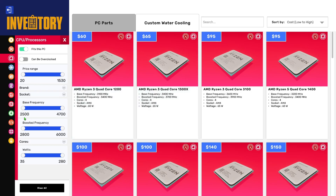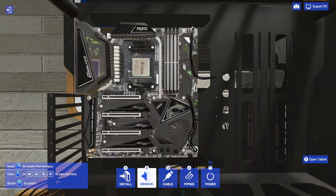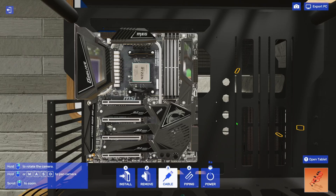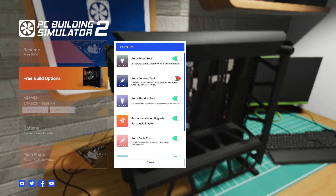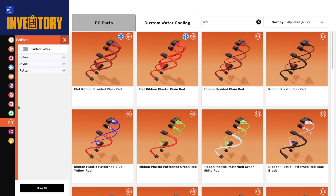Let's get the CPU installed and crank up the base frequency. 12 cores — yes, of course we want the best. Now let's select cables — this is going to be a red build, so we're doing plastic red. Everything here was sort of black anyway.